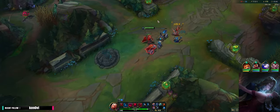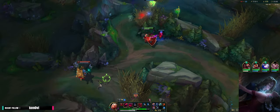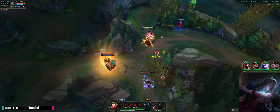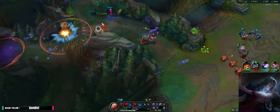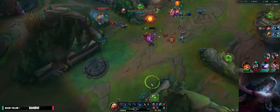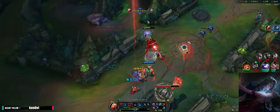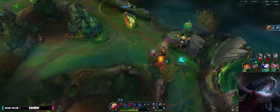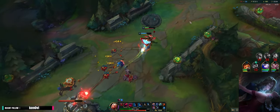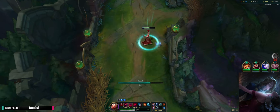I don't want to W there — if I W there I can probably kill him but I don't know where Twitch is, he could be invisible. The entire enemy team is here. This looks like an angle where we are going to die. Wait — I might actually live. We did it! How the tables have turned — holy cow, that's crazy. Now let's just back and gather items.